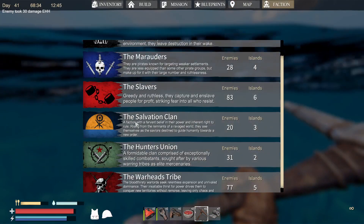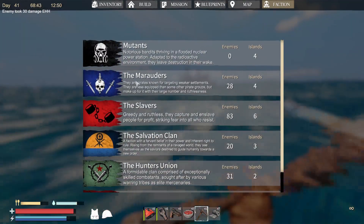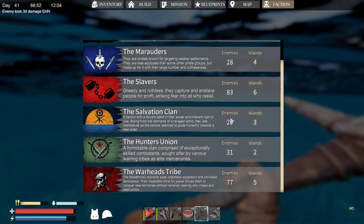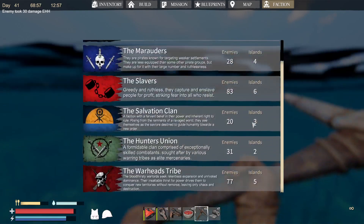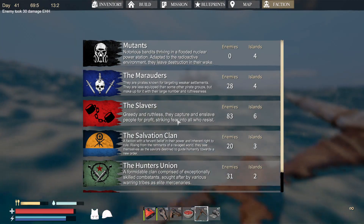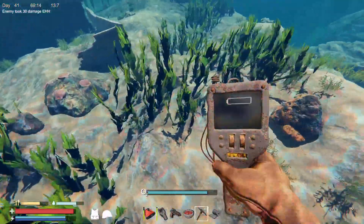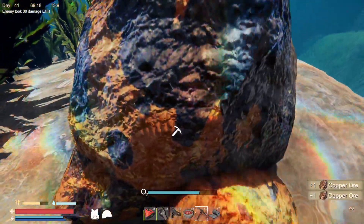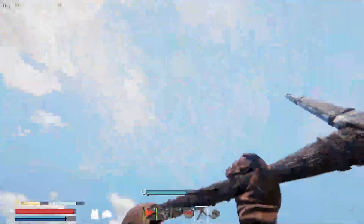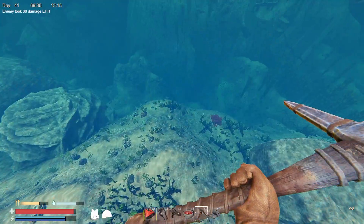Going out — I'm at this faction at the minute, this is the hardest enemy I've got. The hunters union and the warheads — I haven't even been attacked by these yet, I'm still getting attacked by the marauders I think. You can tell I've gone to two salvation clan islands and dented them a little bit, they've got three islands left. But the warhead tribe, they have five islands — so you can tell we're going to have a lot of islands to take over. This game is just amazing. I'm going to have to get all this silver as well. What level is my workbench? Level three — I think we're three advanced parts away from being able to upgrade it to tier four.